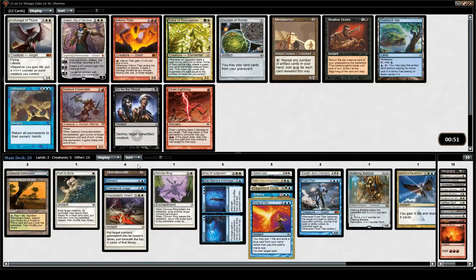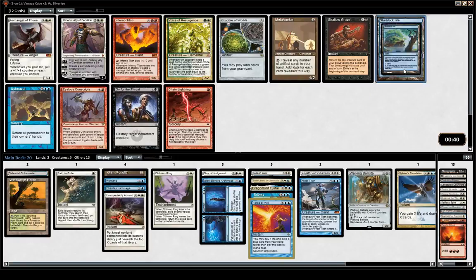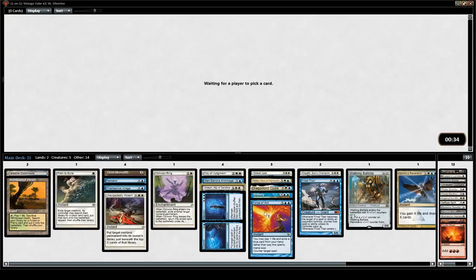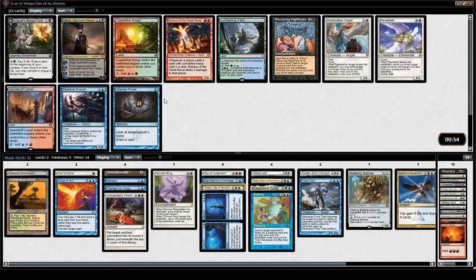Gideon, Ally of Zendikar is perfectly fine, but we need more cheap spells. I'm not just going to play some random creatures that aren't good in my deck just because I need a 2-drop. Shelldock Isle is fine, but I think Gideon is a little bit better here. Grim Monolith is really going to be good. Sometimes it's funny because you end up with a Grim Monolith or Mana Vault but don't really have anything sick to ramp into — here it's the opposite. We have so many things to do with our mana.